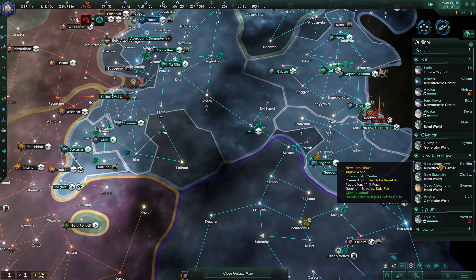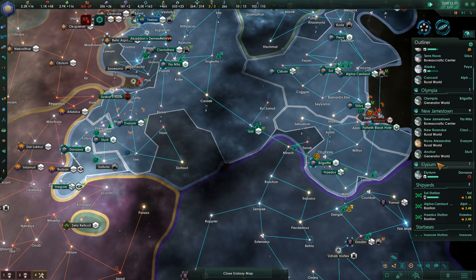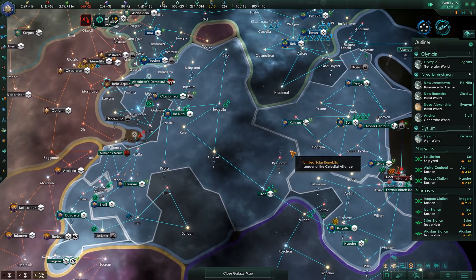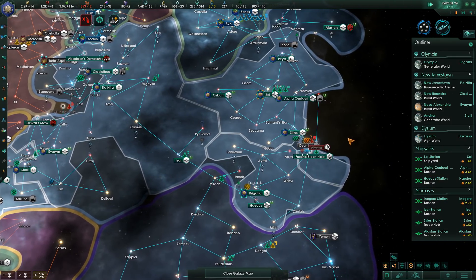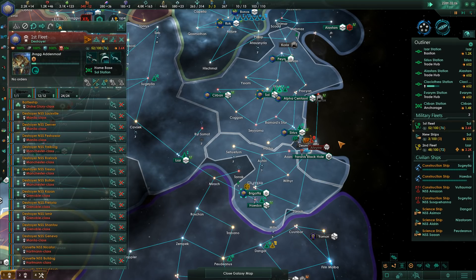One way we may be able to get more militarists is to support someone in an election who is militarist. We can consume influence to do that — that's really what the purpose of the influence resource is. Yes, you use it to expand, but once you're done expanding it builds up over time based on the political moves you're making. As a result, you can influence the politics, factions, and ethics, as we are trying to do.